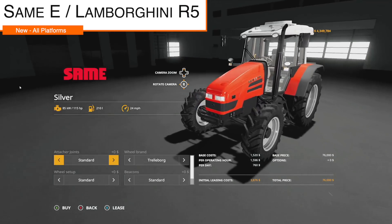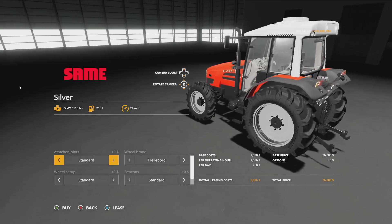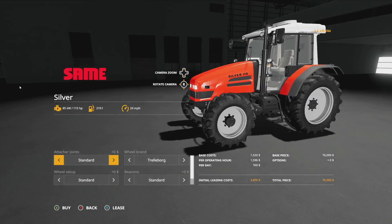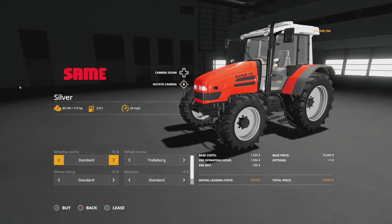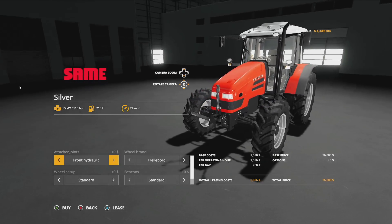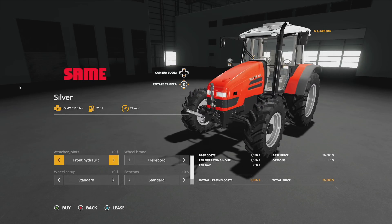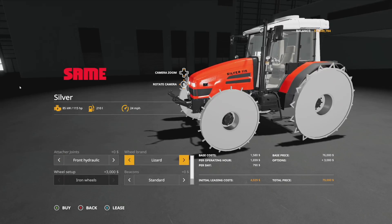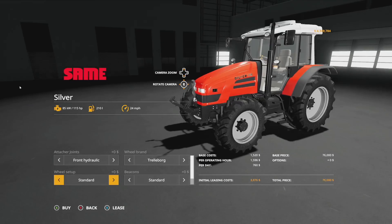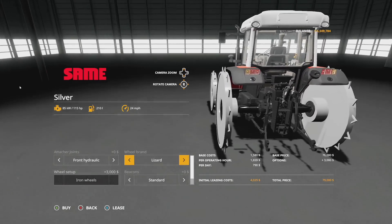Next we have the Sami Silver E and Lamborghini R5 from Black Eyes Modding, adding to their massive lineup of Sami and Lamborghini tractors. The Sami Silver E has 115 horsepower, 210 liters of fuel, and 24 miles per hour. Attacher joints include standard with weight and front hydraulic. Wheel brands include Trelleborg with options for standard, wide, narrow, rear twins, and rice tires.